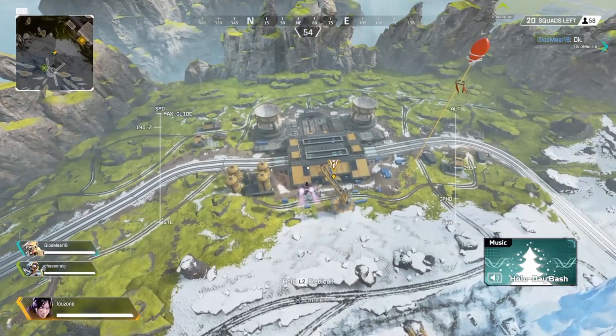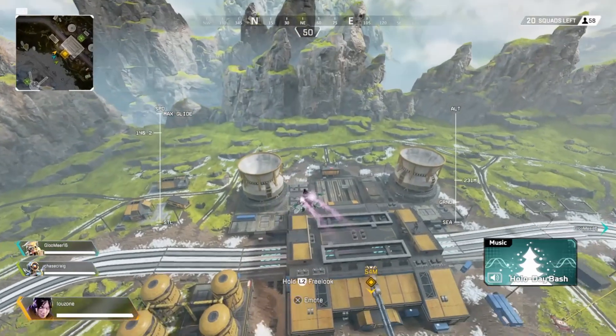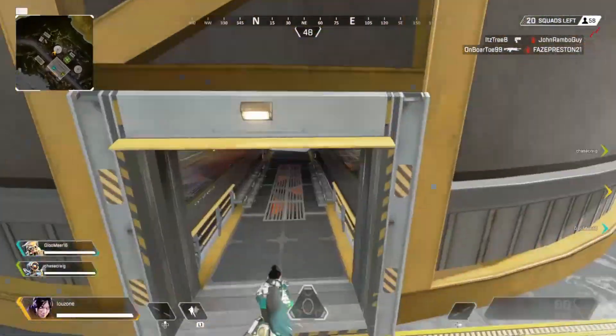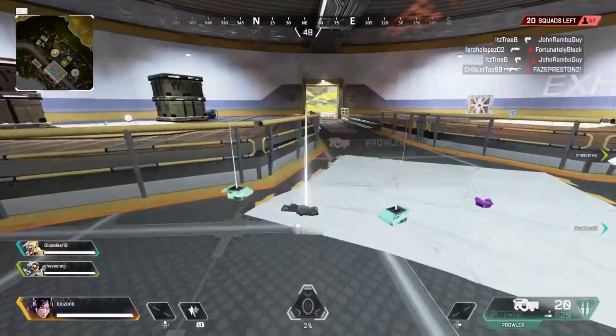Hi guys, welcome to the Loose Zone. On today's video I want to talk to you about the Prowler and the R99, which I personally think are two of the fastest weapons in Apex Legends.